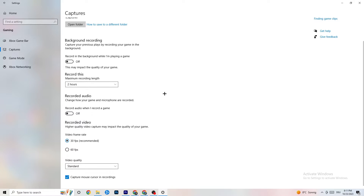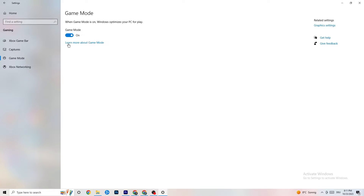Make sure Captures is turned off. If something is running in the background recording, it can cause mid-game crashes, prevent the game from starting, or cause FPS stuttering. Then check 'Game Mode' — for some people it works better on, for others off, so just try both.